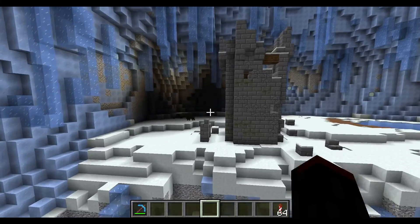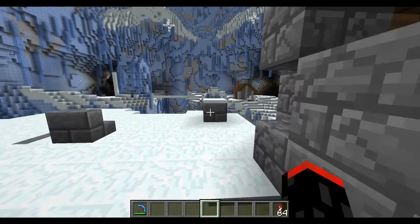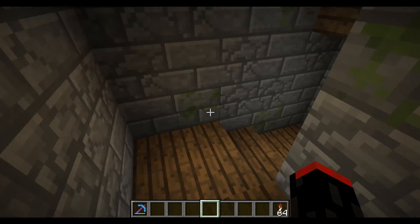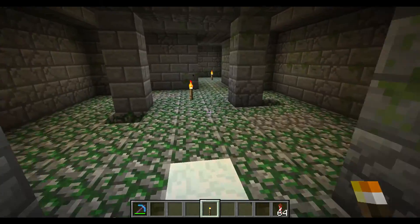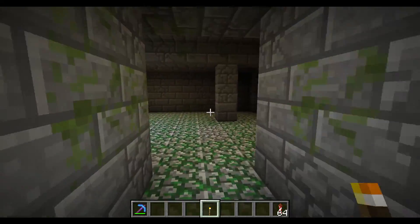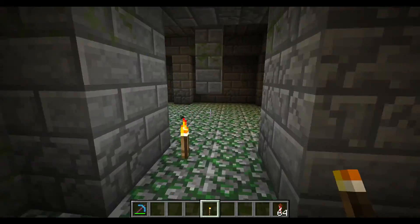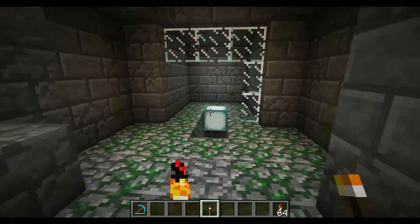It didn't really sink in that it was kind of an open world in some aspects until we got a few dungeons in. You could kind of see the way everything connected with the tunnels, and there were various dungeons branching off of other dungeons. Once we started getting the connections it really sunk in. The first little dungeon area was a nice small dungeon to get to the wall, and I think we averaged one or two deaths there.